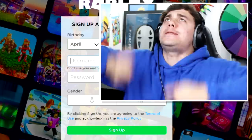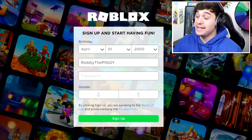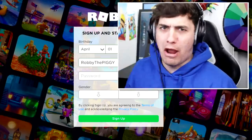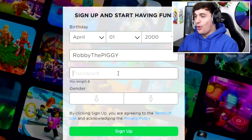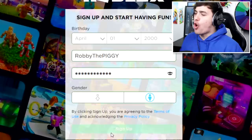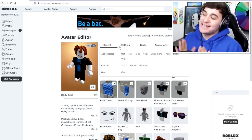The name I'm using today for this Robux account is... Roblo — Robby the Piggy! Did you guess the name right? Now I'm going to type my password insanely fast so that you guys don't see it — three, two, one. There we go, we have just created ourselves a Robux account!